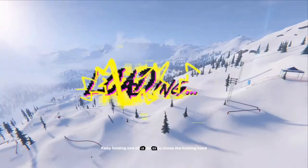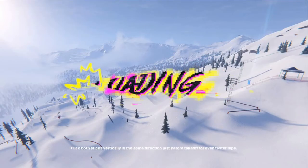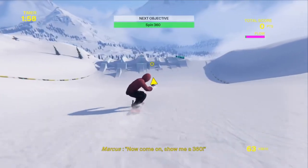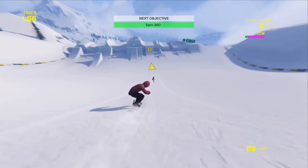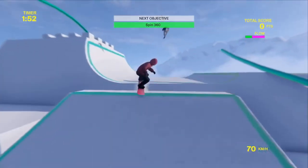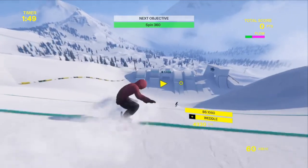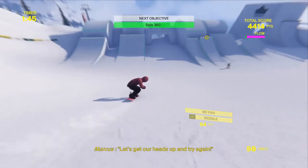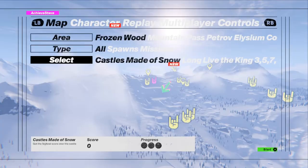Then we're moving on to the level 3-5-7-9. We're going to get the achievement Spin Like It's 1998 for landing a 1080. You can see these really big jumps here, and our objective is to do a 360. When you're going off a jump, you want to already be pushing the right analog stick to the side before you leave the ramp — that will force you to spin, and pretty easily I land a 1080.